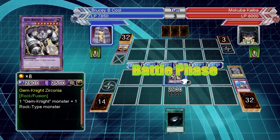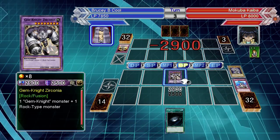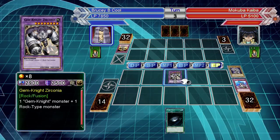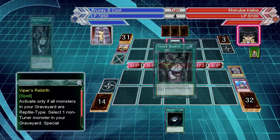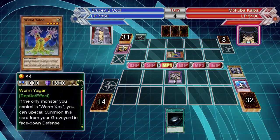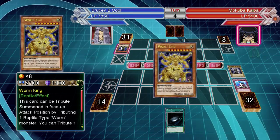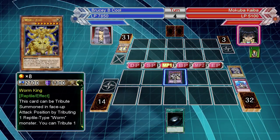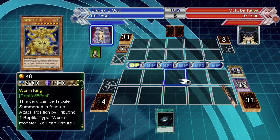Let's cover off the main combo you're going to see: Worm Zex and Worm Yagen. When Worm Zex is normal summoned, he can send Yagen into the graveyard — although it can be any reptile worm type from the deck. Yagen's ability is: if Zex is the only monster on his field, he can special summon Yagen into face-down defense position. If Yagen is face up, Zex can't be destroyed by battle. The big thing is he's recycled a monster that can bounce something back to your hand, so be very careful with that.